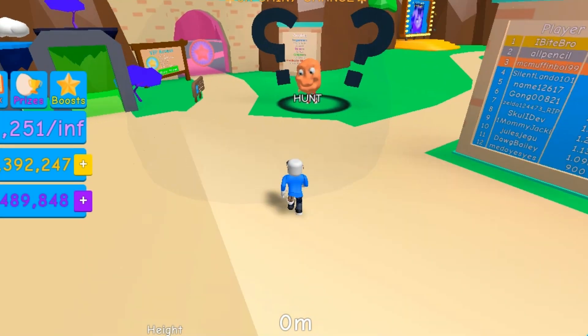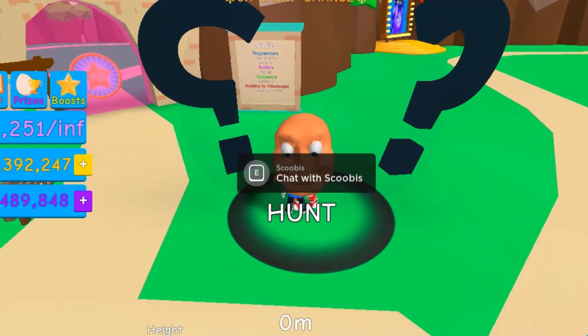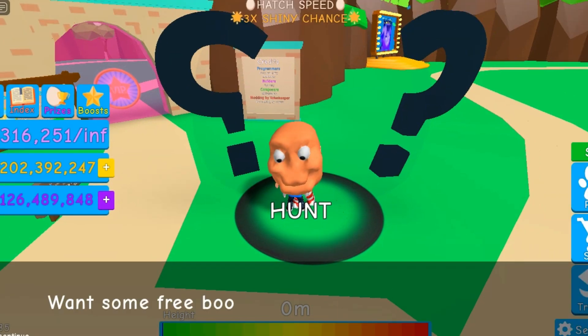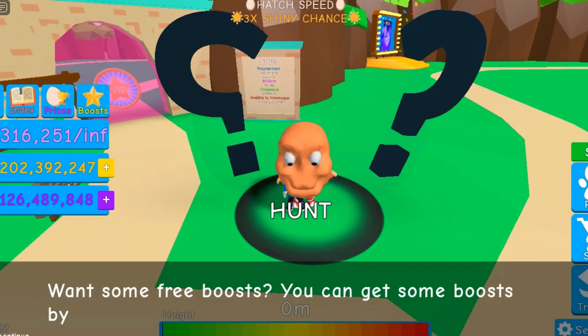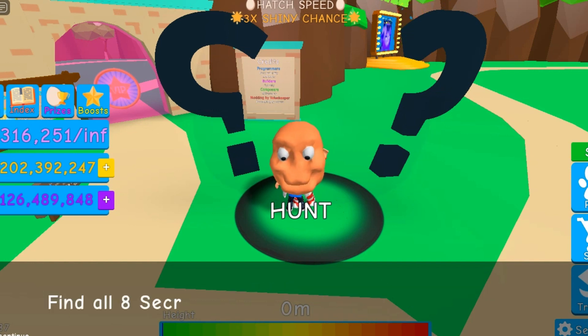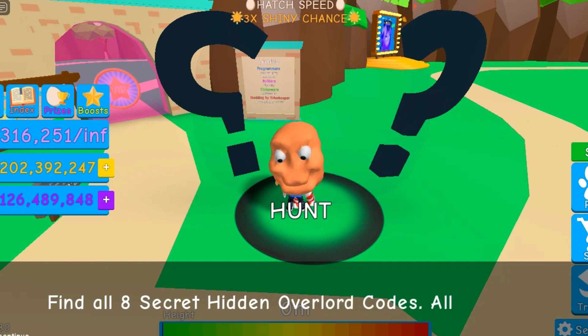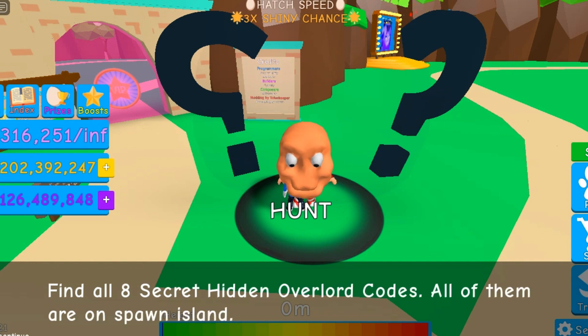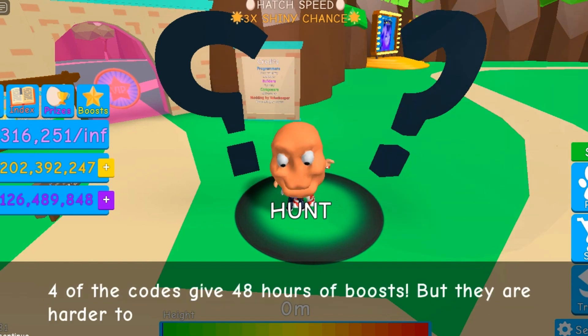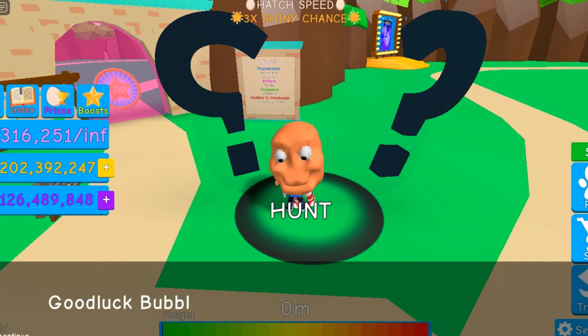Over here we have the Code Hunt. You can go over here and talk to the NPC. It says: 'Hello, Bubbler. Want some free boost? You can get some boost by completing a little challenge of mine. Find all 8 secret hidden Overlord codes. All of them are on Spawn Island. 4 of the codes get 48 hours of boost, but they are harder to find. Good luck, Bubbler.'